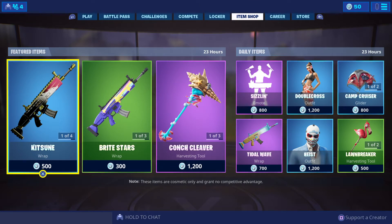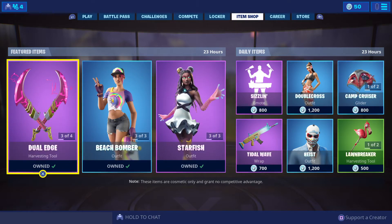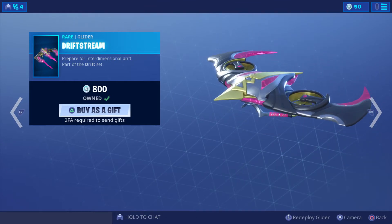Today's featured and daily items are items that were part of the 14 days of summer, which were giving out items every single day in store. They all returned for one massive day, so if you missed out on them, here they are right now. Let's have a look at the first ones that got released.